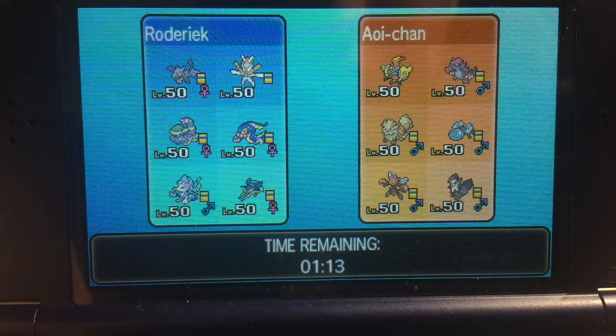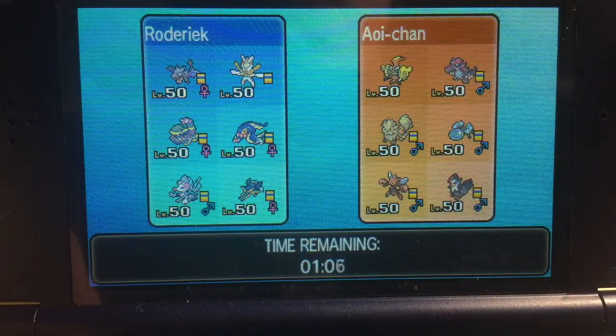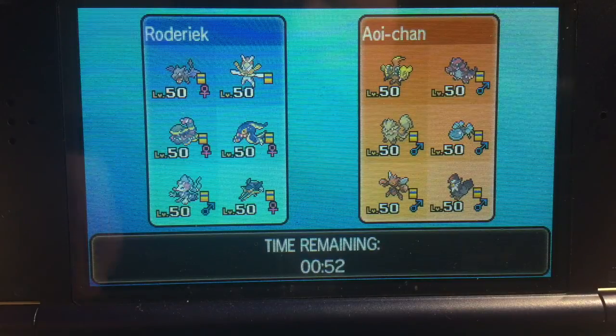I think it will be great. Primarina lead, because for the Arcanine, the Krookodile, the Staraptor, possibly the Araquanid — will be covered. The Scizor, maybe the Tapu Koko — so I will bring Aerodactyl for the Tapu Koko. And oh my god, I don't have any fighting-type moves to counter the Scizor.